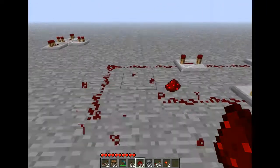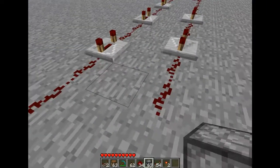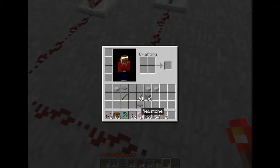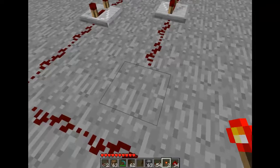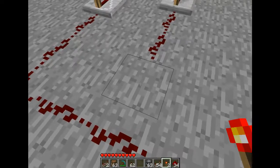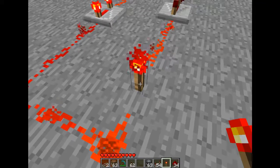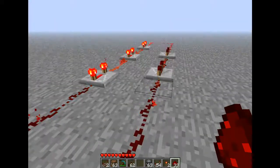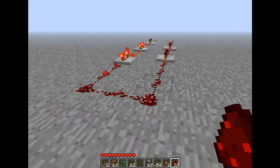Then you go anywhere where there's redstone, break it, and put a redstone torch down. Then quickly, after you put the redstone torch down, replace it back with the redstone dust like this. And that'll just carry on — and that's a redstone repeater.